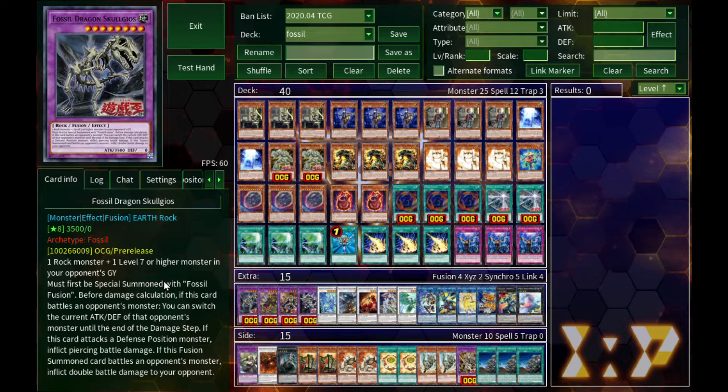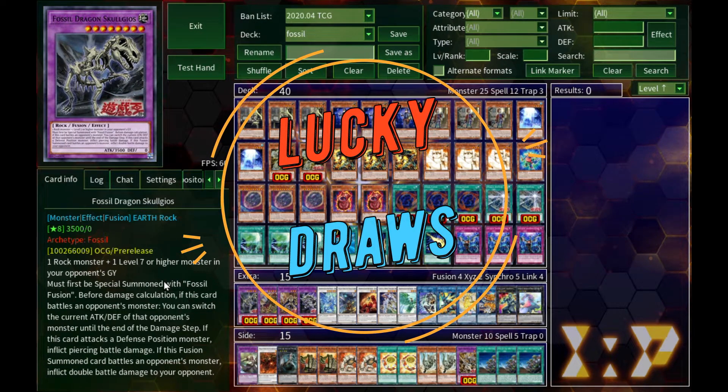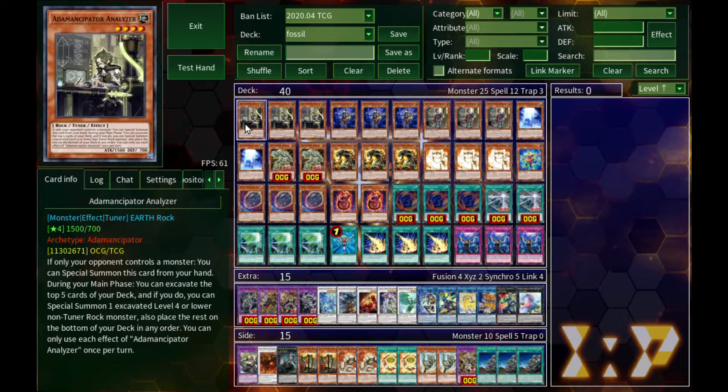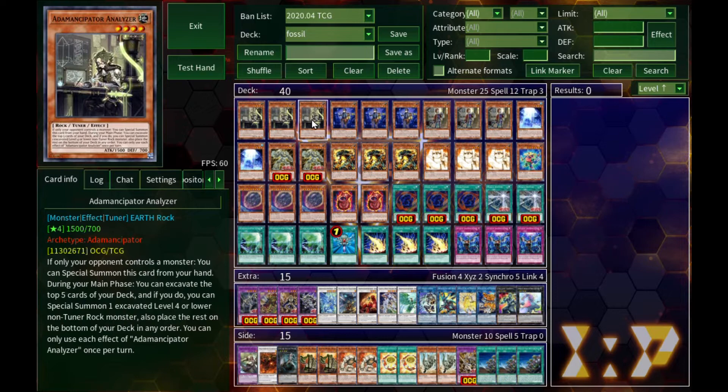What's up everybody on YouTube, it's your boy the Memphis Accelerate coming at you with another episode of Lucky Draws — the show where I take a look at every deck I feel like. Today we're taking a look at another deck built around Adamancipators and Fossils, my own variant that I made myself.